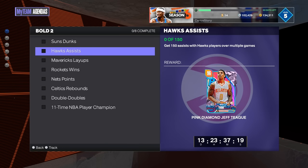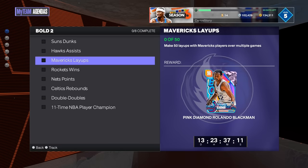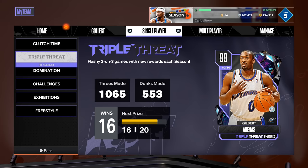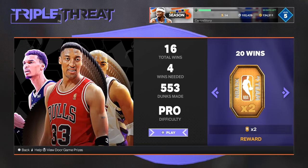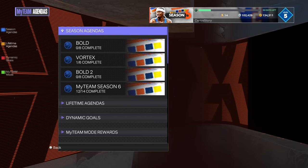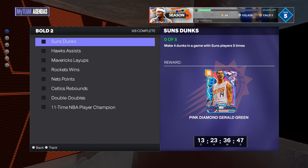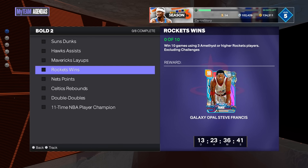You end up getting a really good Joe Green from that. After that, you have to get 150 assists with Hawks players over multiple games. The third agenda is make 50 layups with Mavericks players over multiple games. If you need a Hawks, Suns, or Mavericks player, pick one up in the player market. You can combo all three of these together in Triple Threat Offline — these games last a couple minutes so get the dunks, layups, and assists all in the same game.